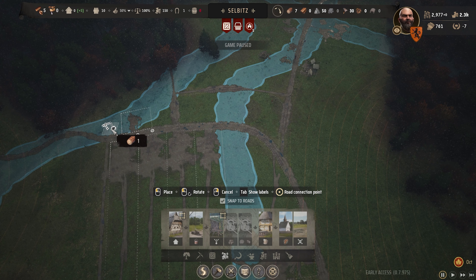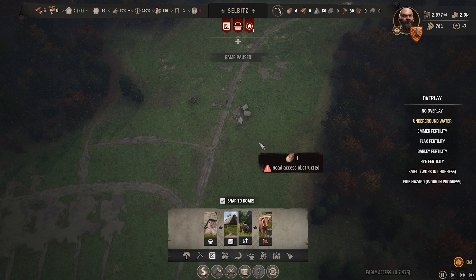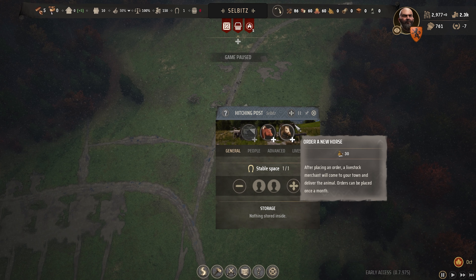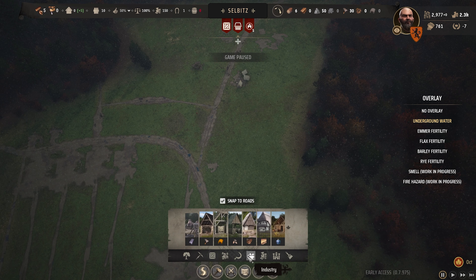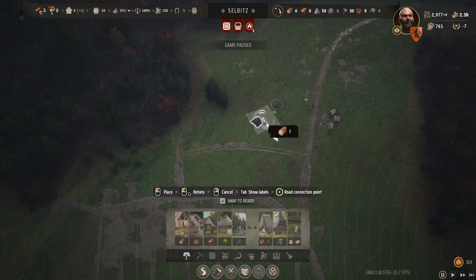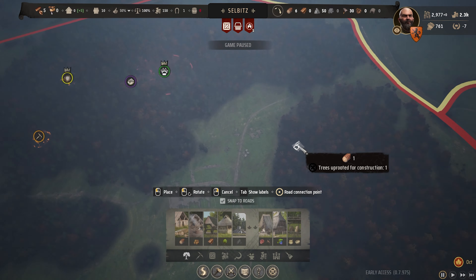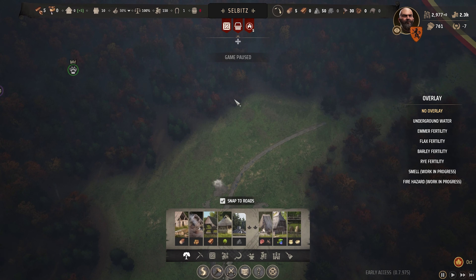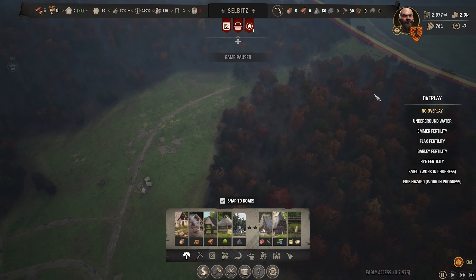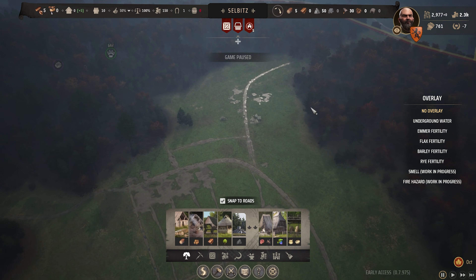We need a well — there's a nice bit of water coming along here, so we'll put the well just on the corner there matching the road. I'm also going to relocate the hitching post right on the corner. The last thing to get this kicked off is a woodcutter's lodge, which can go just on the edge of the forest to keep away from where those trees are going to be chopped down. So that gets us started over here in Selbitz.